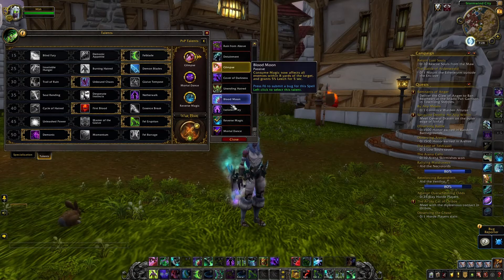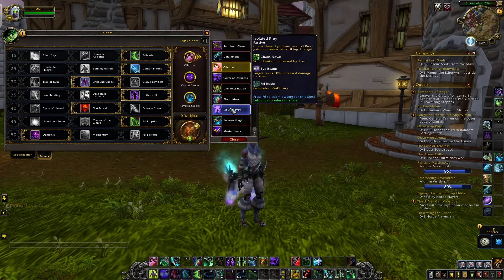Isolated Prey — I would run this one in 2v2s just because there are fewer people. You can crowd control the other person, and usually you'll get a kill in a stun where they take 10% increased damage from Eye Beam while you're beaming them, stun them, and finish them off. Would it be applicable in 3v3? Yeah, but you've got the other person to potentially worry about unless you have really good cross crowd control. I would say this is more for 2v2. It's a new talent — there's no harm in trying things out.